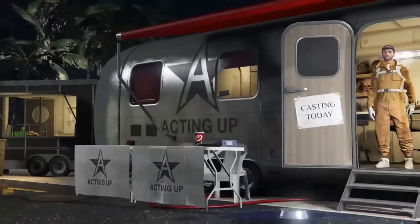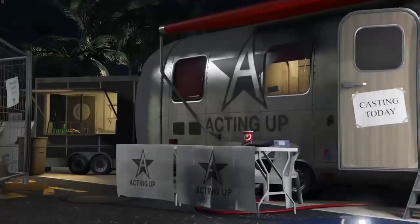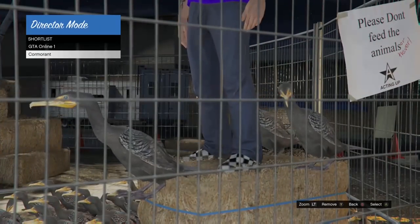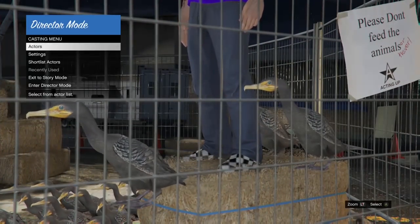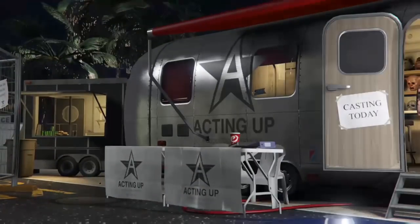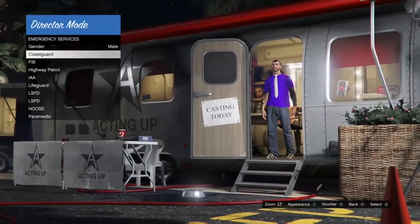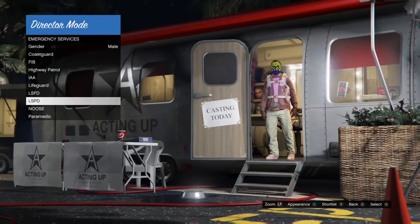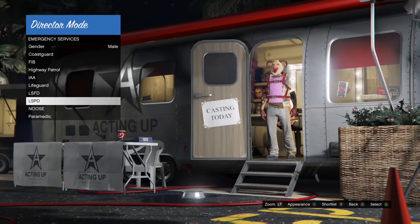I think we are about to hit the glitch — and yes, we did! If you hit the glitch, you should be on top of the haystack. Now you just want to press B for the actors and you can pick anything that's above Gangs. Anything that's under Gangs, I believe, won't work. You can pick anything above that and just press X on the choice you want. I'll be picking Emerging Services and LSPD.